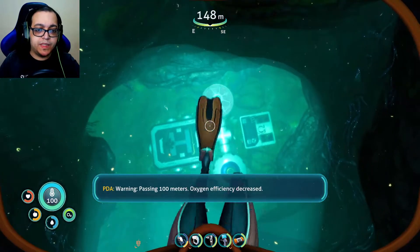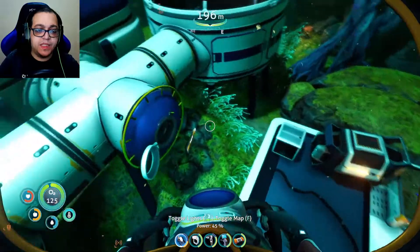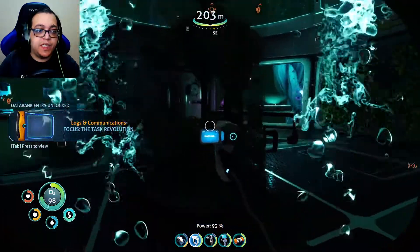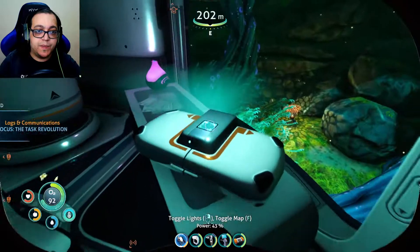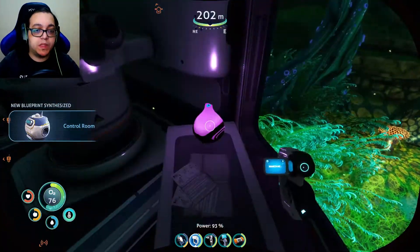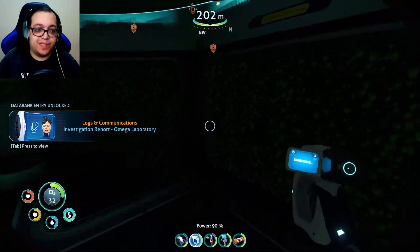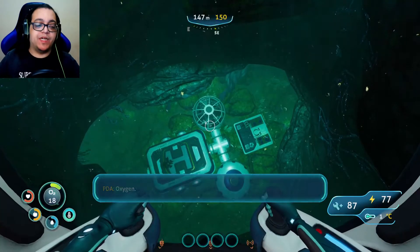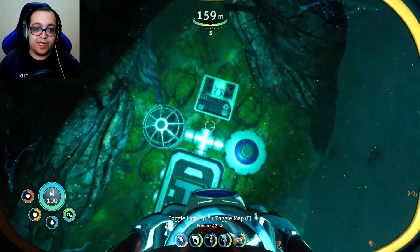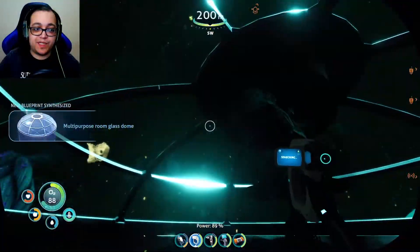Okay, this is as deep as I can go. Crossing 100 meters — oxygen efficiency decreased. Let's see what this is all about. Omega lab. We're gonna look into that real soon. Control room — what is that? I have no idea. What is this? Aromatherapy land. Water infiltration. Another PDA — we'll look at that real soon. We're gonna explore everything that there is to explore down here and then look at all of them at once. What's the purpose room? Glass dome — more for base building, but pretty good.